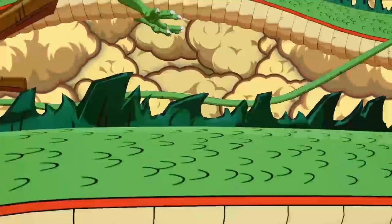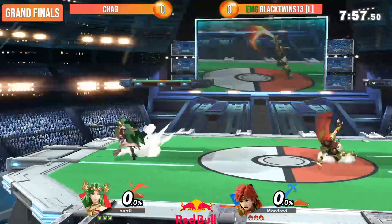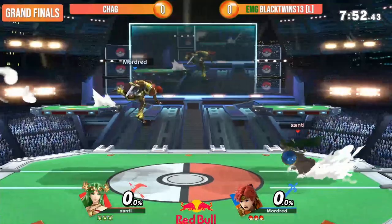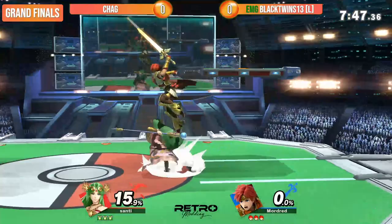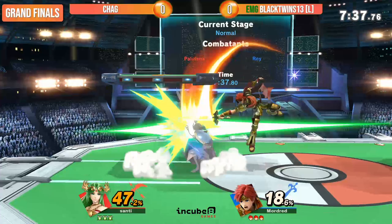Roy — the Black Twins Roy is real. Roy's our boy. Black Twins, for those of you who don't know, who maybe don't follow the Canadian or Ontario scene, Black Twins has like 97 characters in a game with only 80 of them. He plays a lot of characters. If you count all the character skins and everything, there's like 110-120 options. Sakurai really put in the work here.